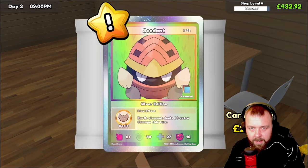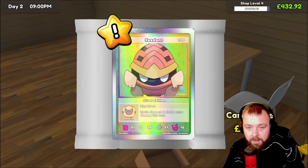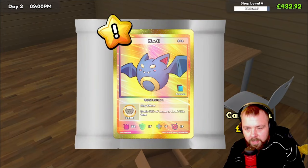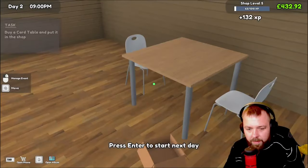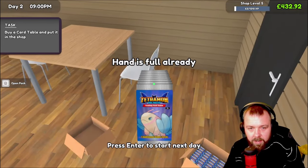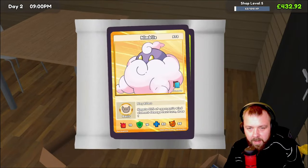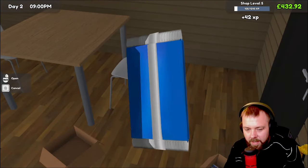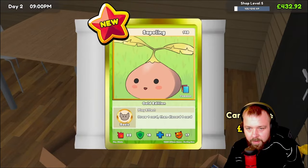£13.99 again. £26 silver edition Seedent — very nice. A gold edition Nocti at £55 — we're definitely making some profits here, that was pretty good. Let's take a load of these and open them all up as well. We'll get rid of all of these and decide what ones we're going to sell and what we're not. Definitely making a lot of profit off these cards.